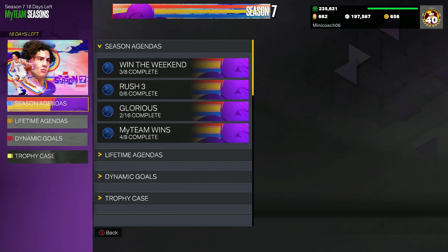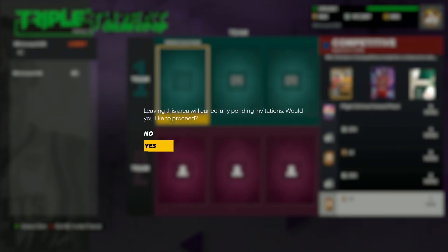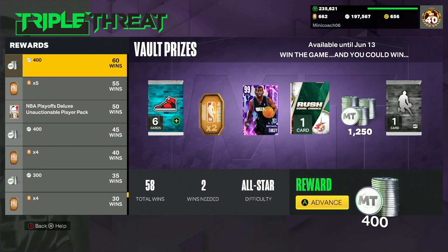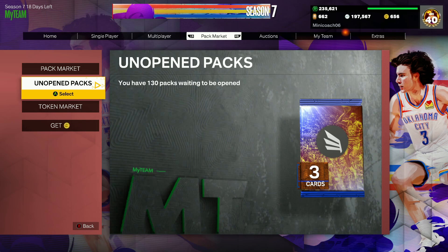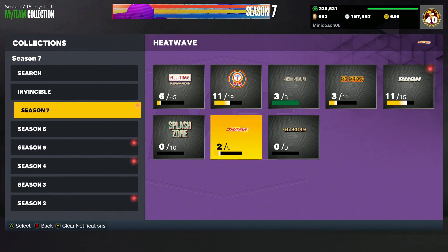That covers all the different ways to get these free promo packs. There are also ones from game modes — if you're grinding co-op or triple threat offline, there are decent chances to get a glorious pack or rush equal chance pack. Hopefully you enjoyed the video and this helps if you didn't know how to get the free promo packs. Wasn't the best pack opening, but let me know if you've pulled anything crazy in a free promo pack. I'll catch you guys in the next one!